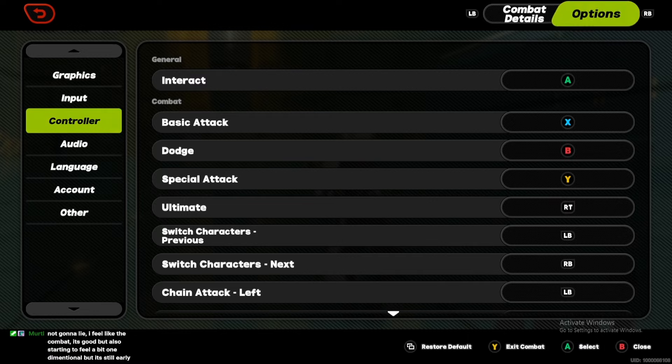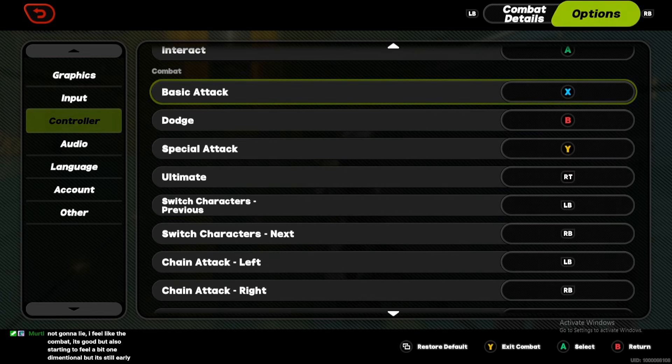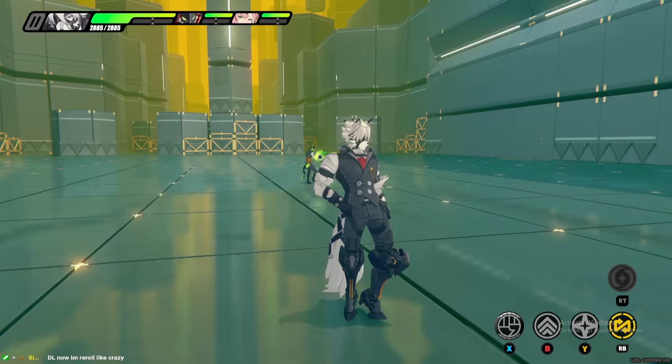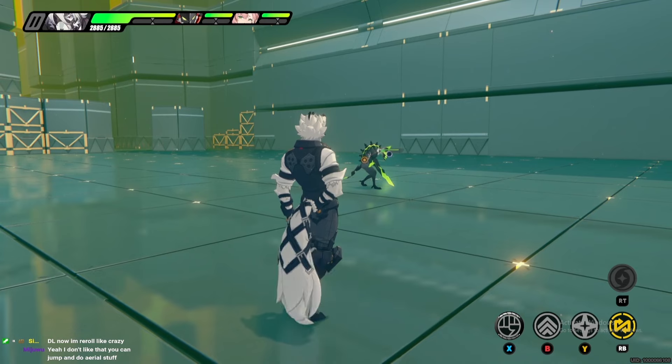Mark was in my chat earlier and he was saying that it makes the game feel kind of incomplete — or it's not that it's incomplete, they're just missing something. It could have had a lot more going on with the fourth face button. So this is basic attack, dodge, special attack — with a fourth face button it could have been basic attack, jump, dodge, special attack, and then you'd have air combos that way.